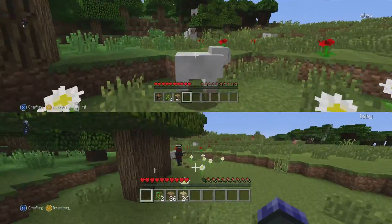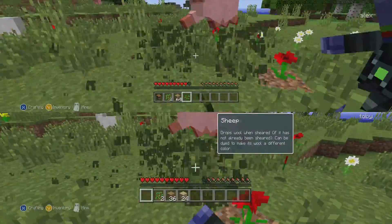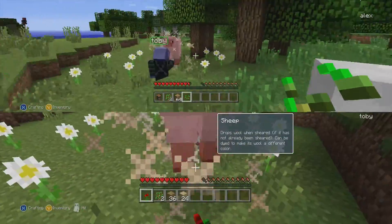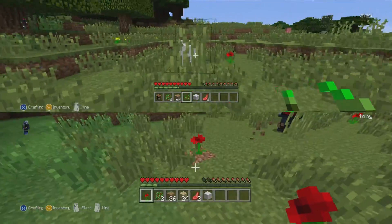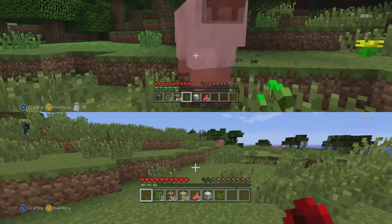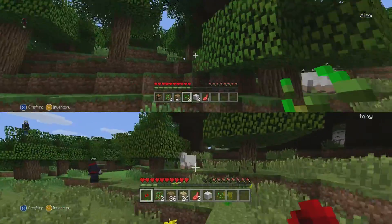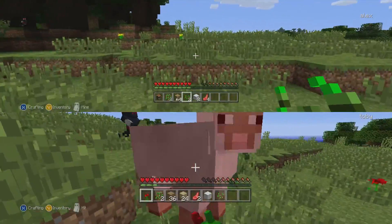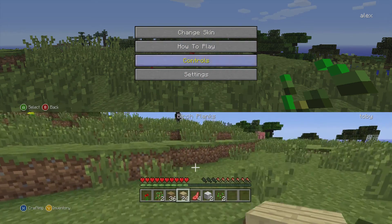If you find any sheep, kill them. We need about four sheep which equals four pieces of wool. I'm going for this one. I've got one piece of wool. We've got two pieces. There's one up in the tree I saw. I've got two pieces of wool — wait, it's come down.